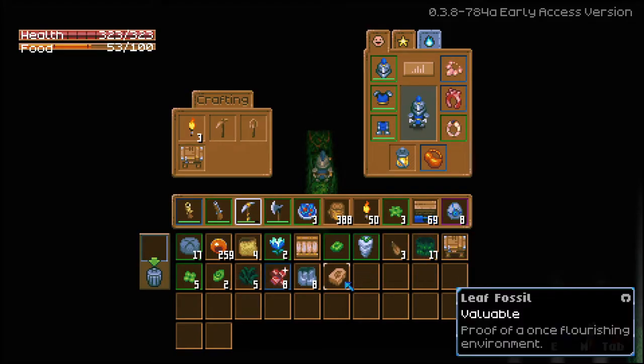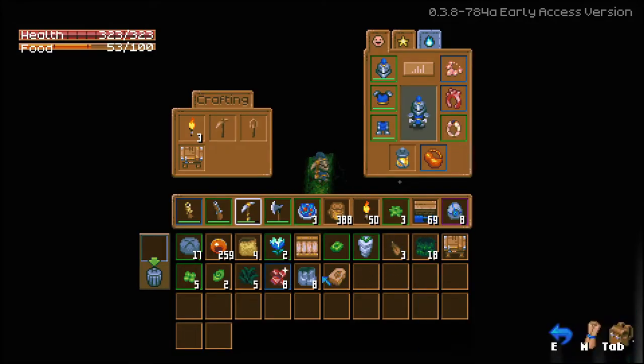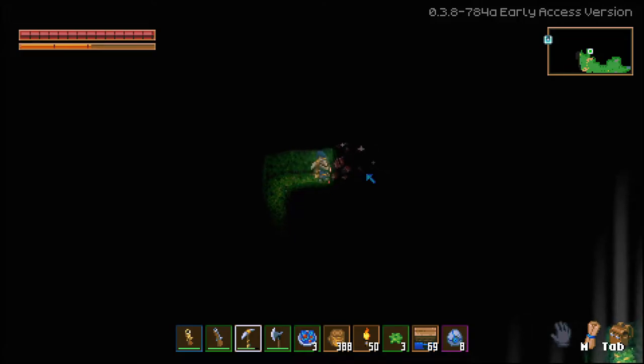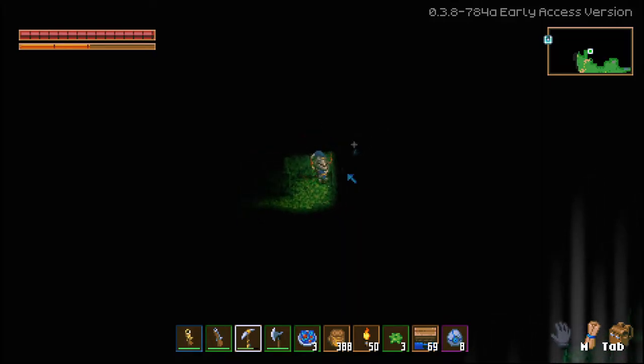Wait, what did I just pick up — leaf fossil! Looks like it's valuable only, so I think we're okay to sell it. We didn't get an NPC for the hive mother, which kind of sucks — I was hoping for someone new. That's the good thing about this game being in early access: you never know what can happen, there might be more NPCs. At least last time I checked it was still early access.